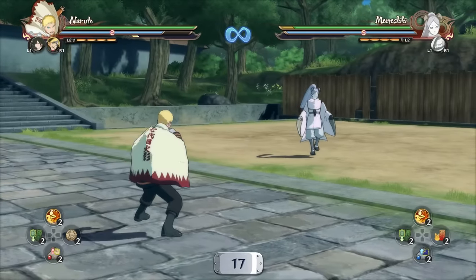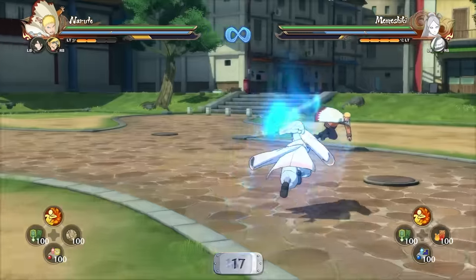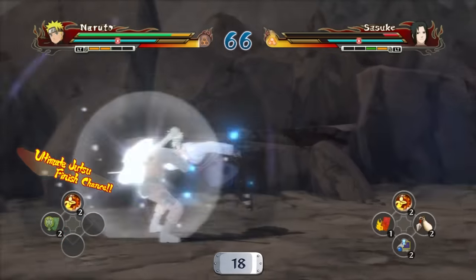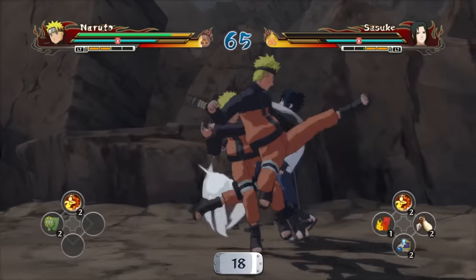Counter got massively buffed. First, by removing the chakra cost — it's just free now. On top of that, it staggers the opponent instead of blowing them away, which means you can start a combo after using counter. But it's not a stun like it used to be in Revolution, so you can substitute out of it if you have substitutions.